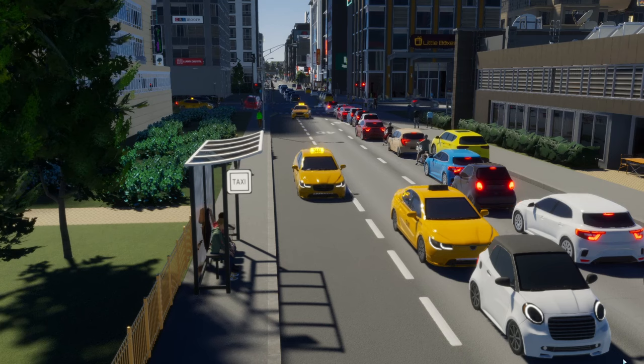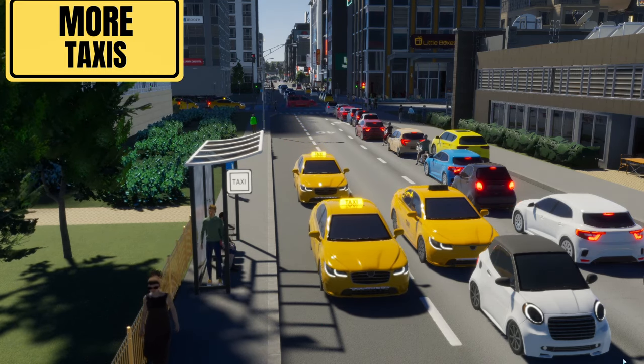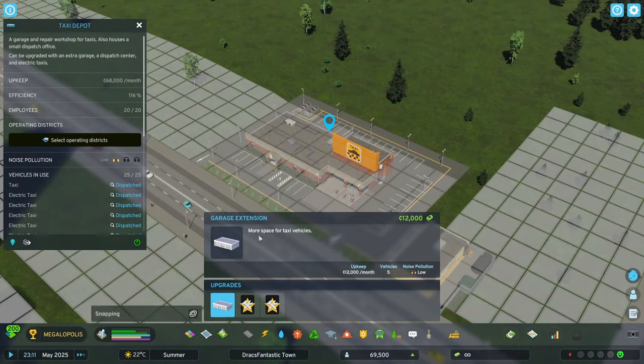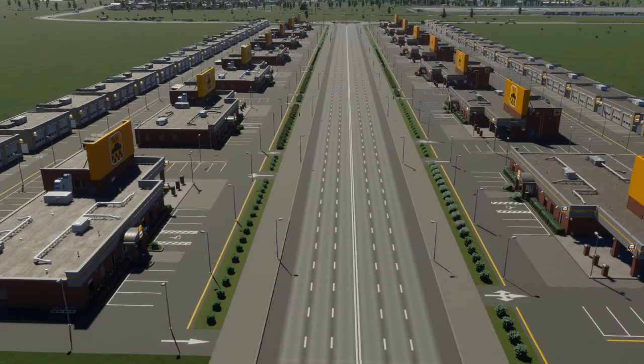That's it. Now taxis are moving throughout the city, picking up and dropping off. If you need or want more taxis, you have two options: you can add more garages to your existing taxi depot, or you could just build new taxi depots. There's no limit.